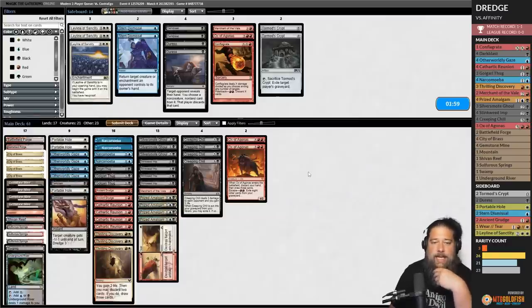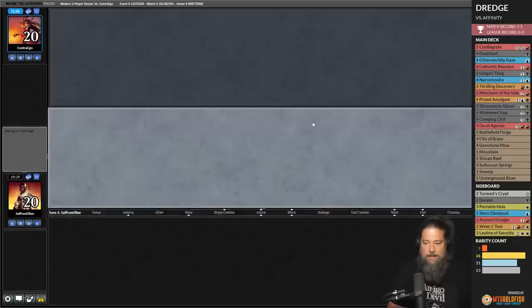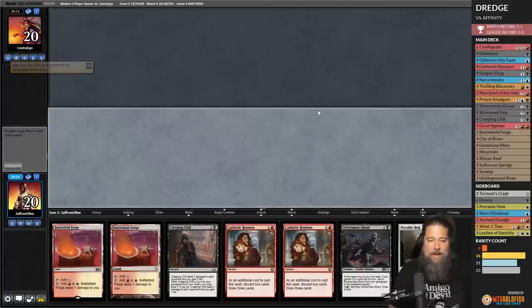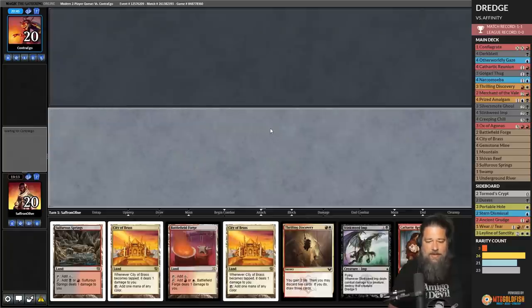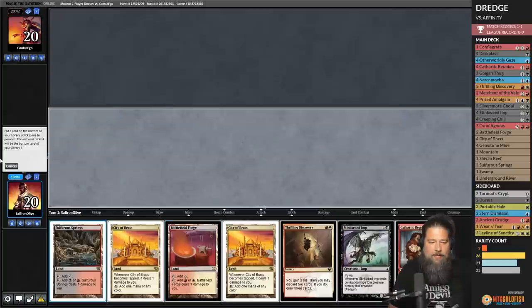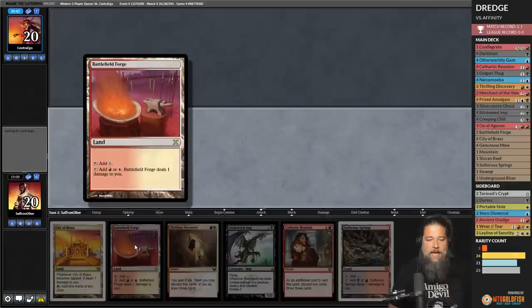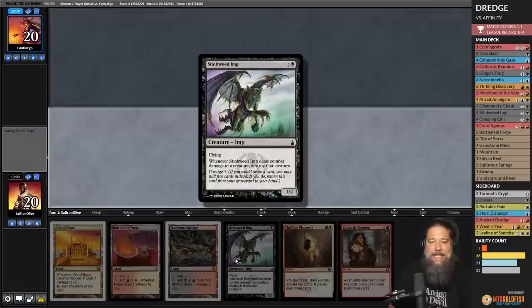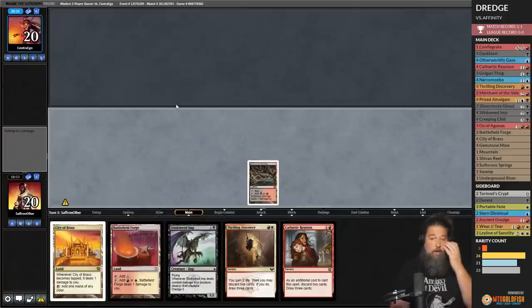We bring in the last Portable Hole and adjust our sideboard to have all possible answers to graveyard hate. Being on the play is helpful — tiny bit of good news. Our six-card hand has the Portable Hole and Cathartic Reunions but no Dredger, so we keep it. We put a City of Brass to the bottom. The upside of non-City pain lands is we can activate them for colorless mana — if we have to hard-cast a Stinkweed Imp, two pain lands plus one City of Brass is better than two City of Brass. We play Sulfurous Springs, opponent has no graveyard hate on turn one — no Relic either. Springleaf Drum.